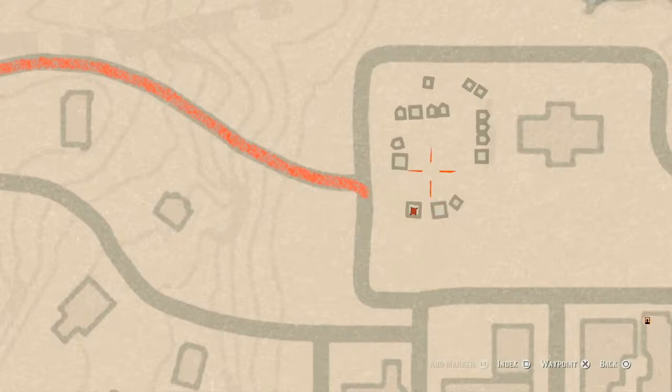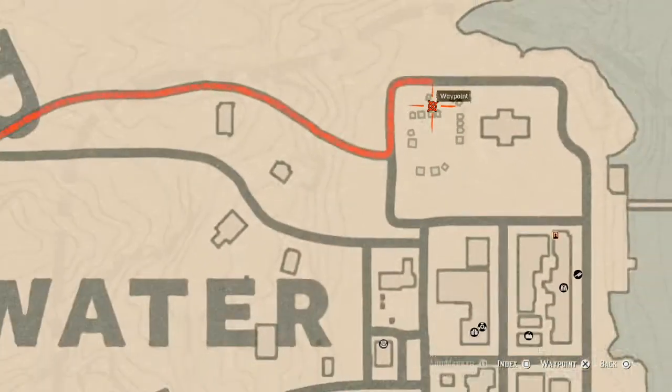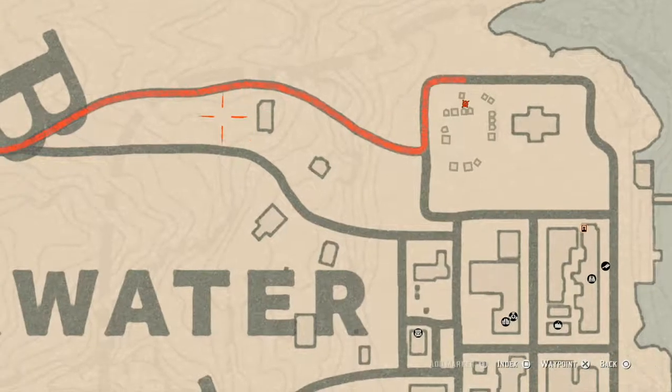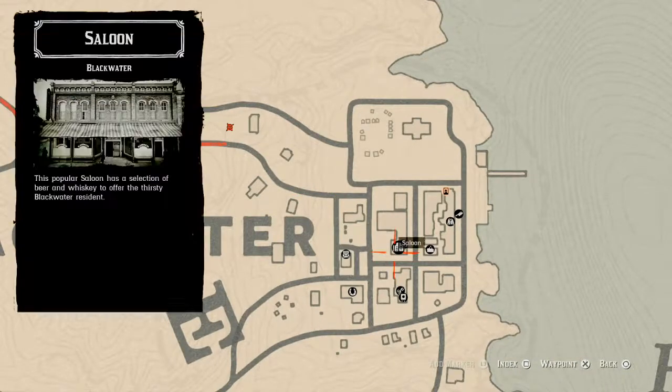There's also a tarot card right about here across the way on the back of a wagon near some workers' tents. This is a Queen of Swords tarot card. There's also a lost jewelry spot right about here — you do need your metal detector. Come over here with your metal detector and that's what you will get: a random lost jewelry.